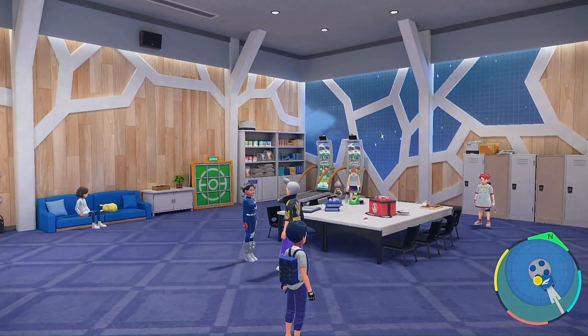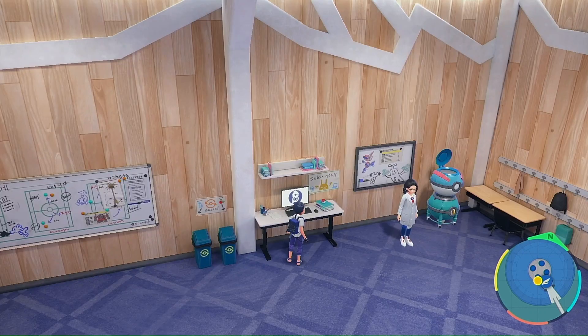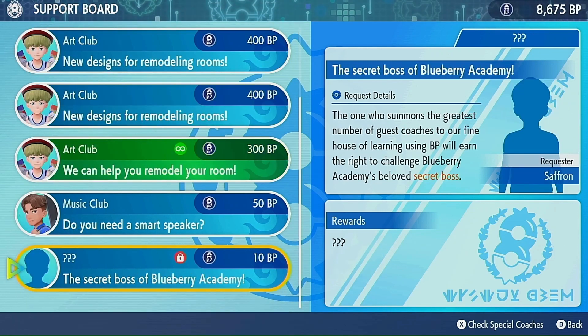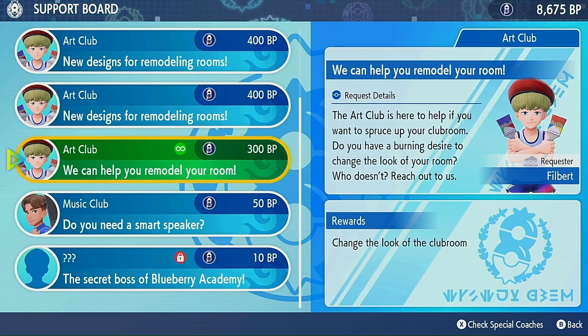This is what the league club room looks like normally. Changing the look is going to cost you some BP. Come to the computer here and contribute BP, then scroll all the way down until you find the Art Club. The person you're looking for is Philbert — he's in charge of getting new designs for your league club room.